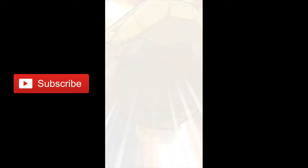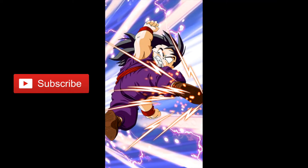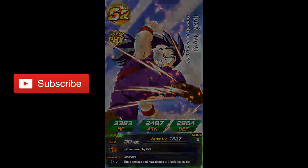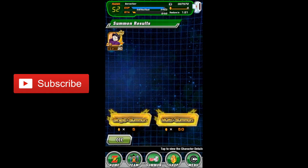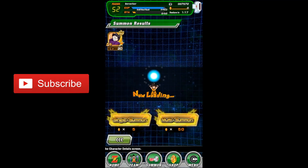Super Saiyan 2 again — they love to tease you with that. I want a Super Saiyan 3! And it's Gohan again, Kid Gohan — I think I got this in the last pack too. I can use him to make my other Gohan stronger or vice versa. This is the last one so let's hope for the best, please give me something decent.